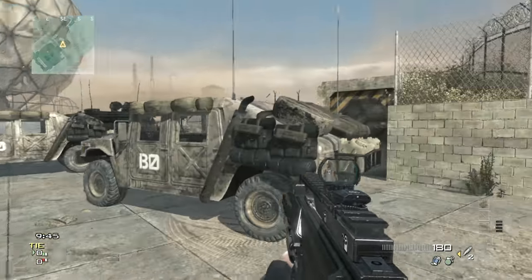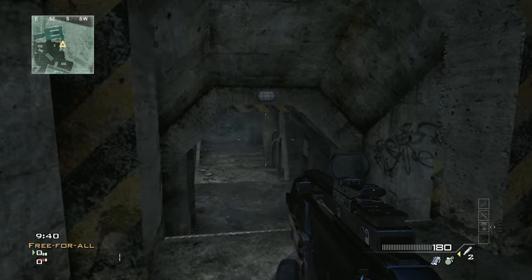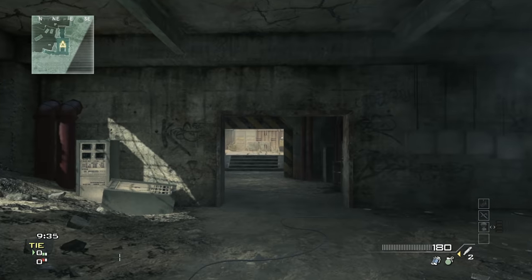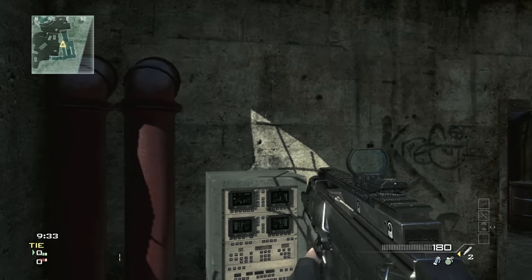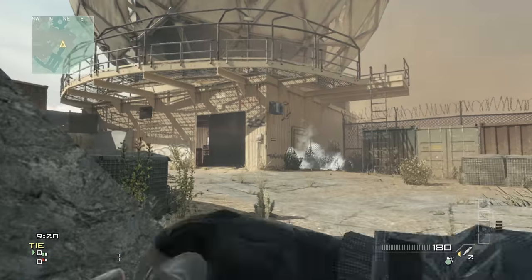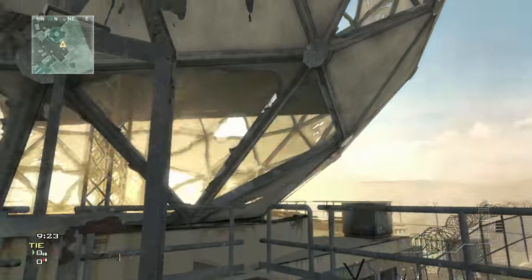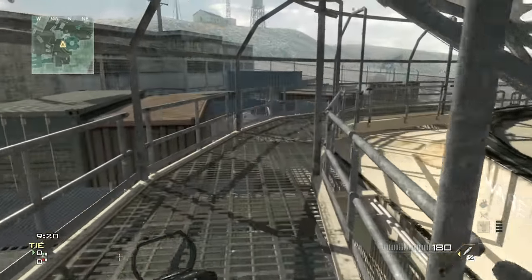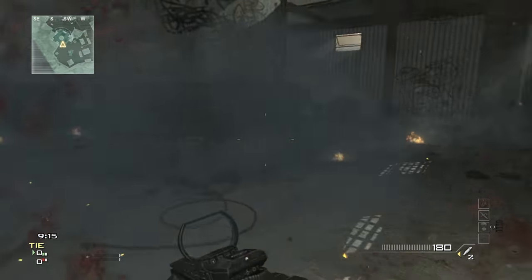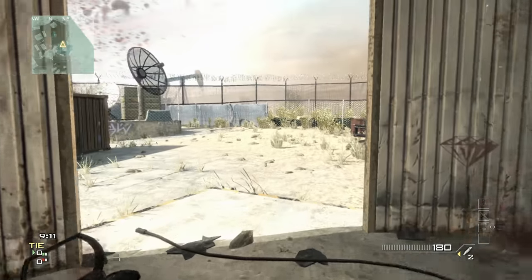The great thing about Dome is actually just the amount of engagements you can have in it. In the main avenue you can have mid-range engagements with a couple of avenues entering through there. On the right side there's a path up into the main channel, and on the left side a path through a building. There's even a cave bunker on the right side, plus a platform you can climb up to. There's just a lot here — this was this game's Rust.